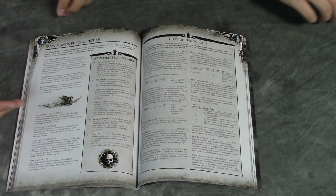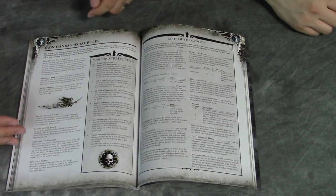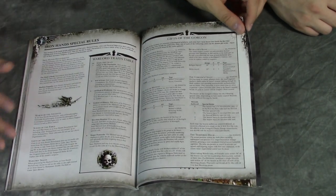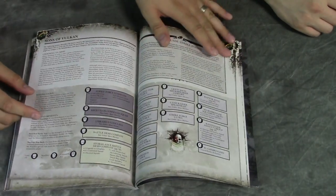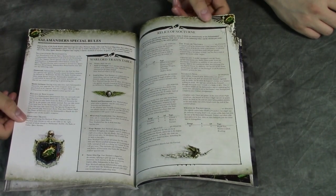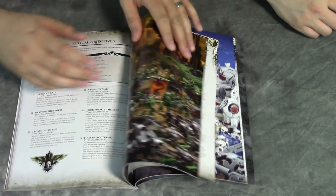This is Iron Hands — Warlord Traits, and Gifts of the Gorgon including the Gorgon's Chain, which was a really popular relic, so that's in this book too. There may be some minor tweaks and differences from the previous publications, so you may want to double check — they may be updated. There's Salamanders, which is really cool, with more of their Warlord Traits and Relics.